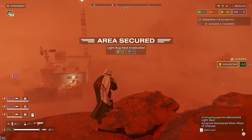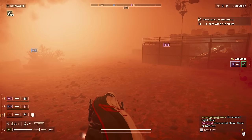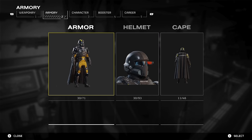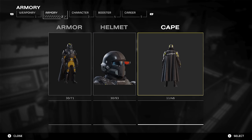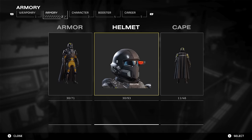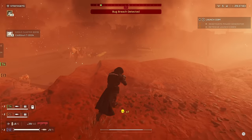As of recording this video I have most of the outfits that you can currently obtain in the game. If you go to the armory it says I have 30 out of 71 armor sets, 30 out of 93 helmets, and 11 out of 46 capes. I think I'm missing maybe a handful, but I do have most of the outfits, and obviously they're going to add a ton more outfits to the game later.